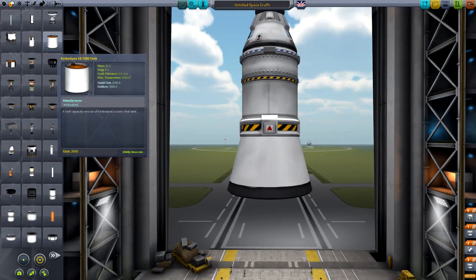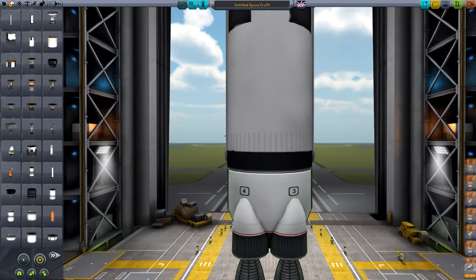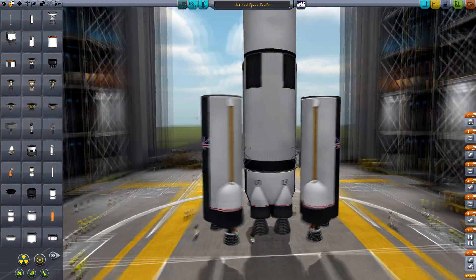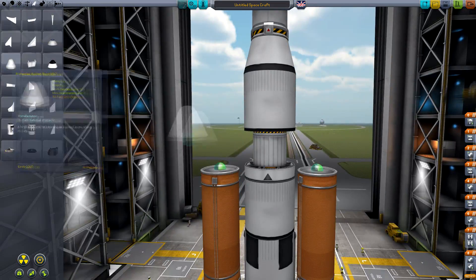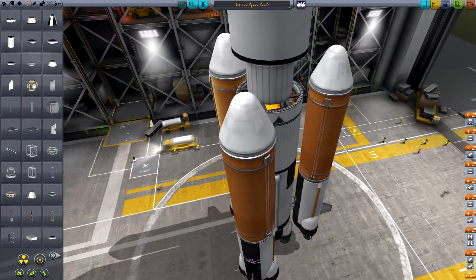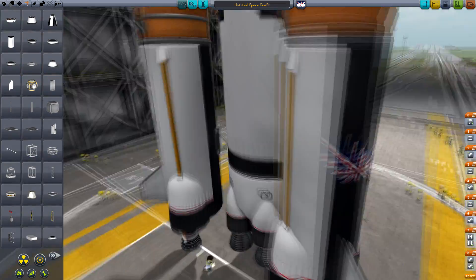Now it's time for the rockets. You won't need to build anything especially big. If you've successfully done moon landings, then you can probably use a rocket of similar size, though that depends on what asteroid you've chosen. If it's a D or E, you may want to put a little more thought in.